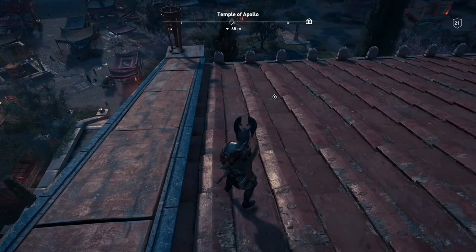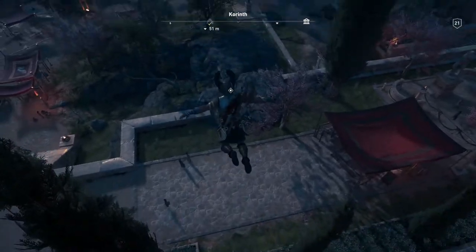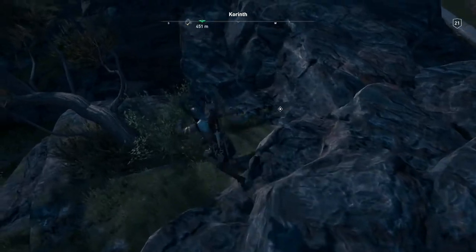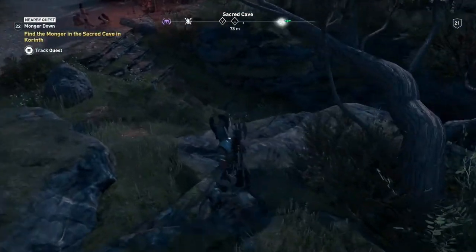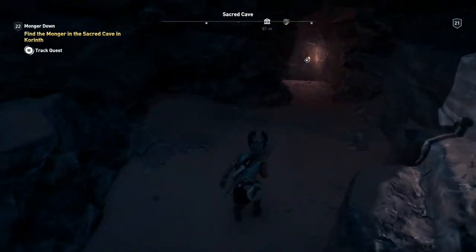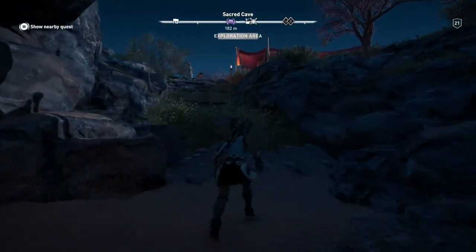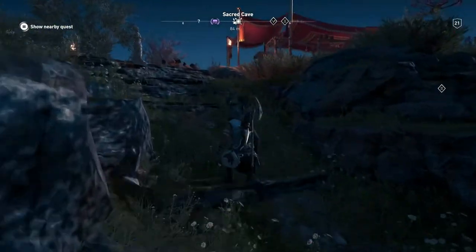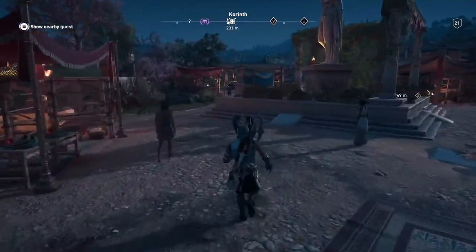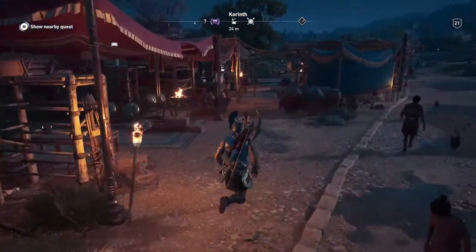Hey guys, Mechanic CG here, welcome back to another episode of Assassin's Creed Odyssey. Today is episode number 26 and we are carrying on where we left off — we're going to find the Monger in the sacred cave and try to take him out. But before we actually do that, we're going to go see the blacksmith and upgrade as much as possible, because we need to make sure our weapons and armor are top notch.